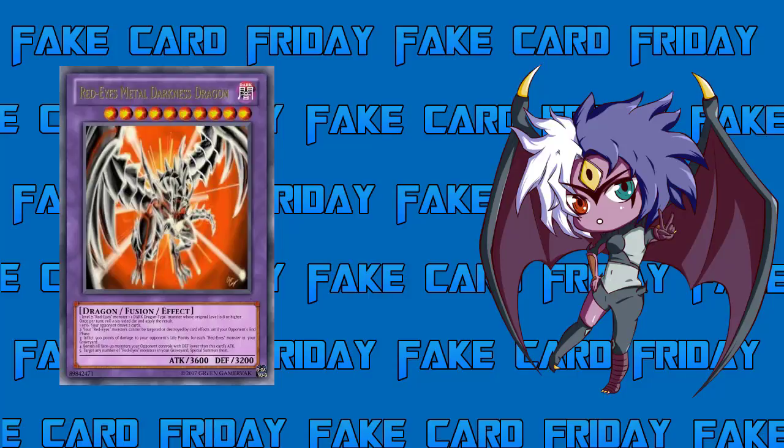If you roll a 3, deal 500 damage to your opponent's life points for each Red Eyes monster in your graveyard. That can add up really quickly — you could easily be burning for 3,000 to 4,000 damage. The Red Eyes archetype already does a decent amount of burn, so rolling a 3 could easily end the game on top of attacking with this 3600 monster.